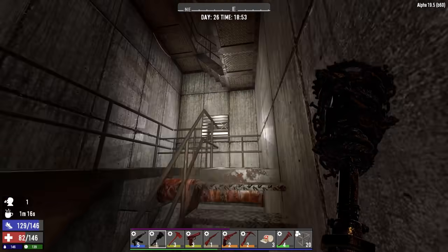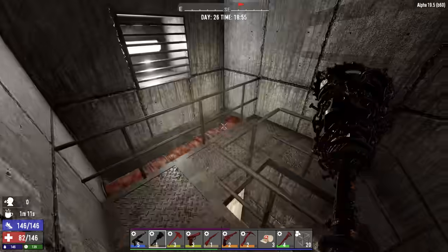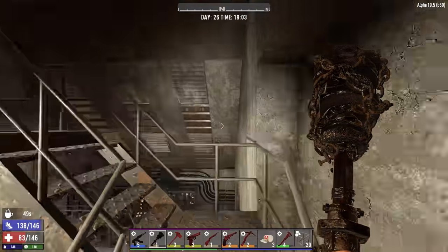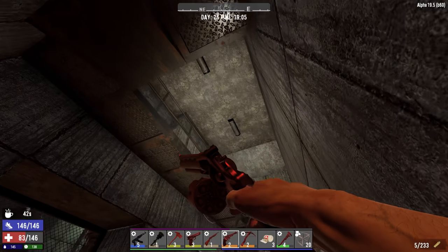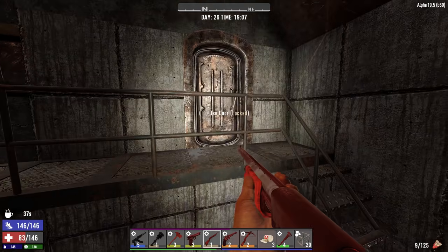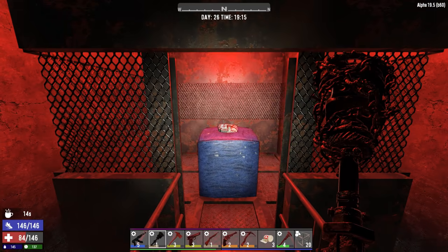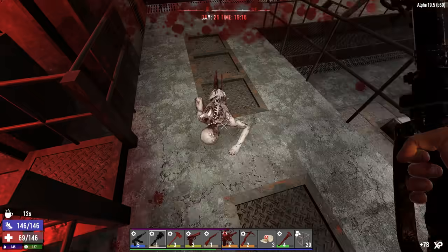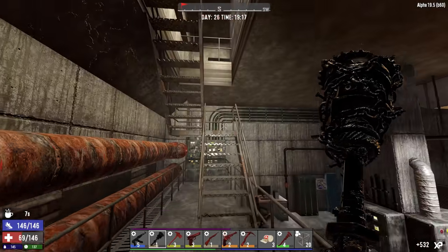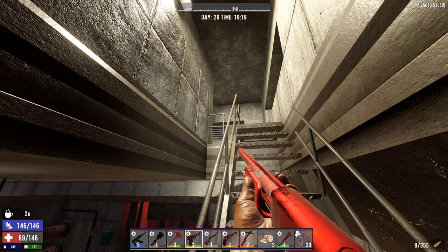I'm heading up some kind of staircase. Is this the end? I think I missed a spot — going back. There was absolutely nothing in it. Heading up the stairs again — I think we're getting up towards the top. Let's get everything loaded. Once we get to the top, when we're in that little bunker thing, the screamer's going to be able to see us. And here we are.